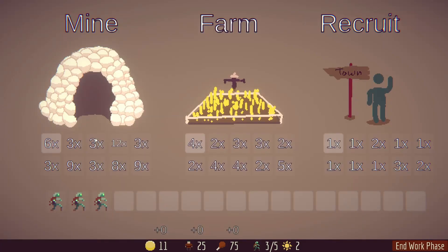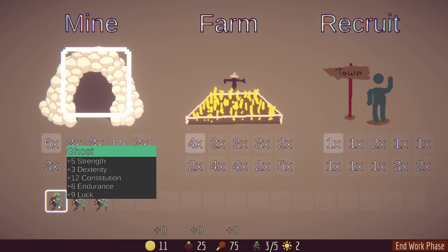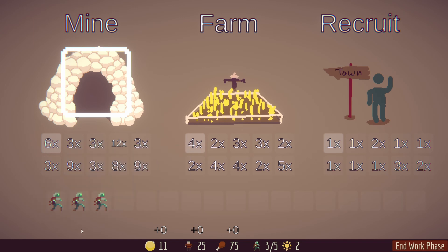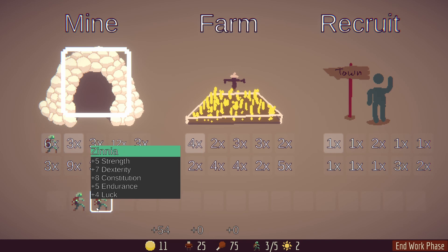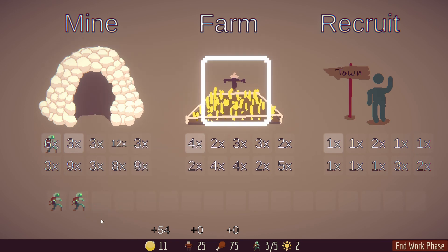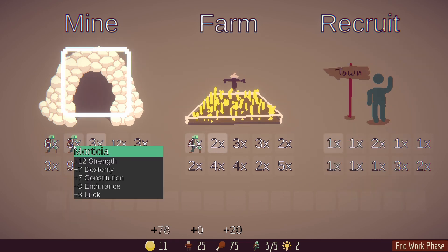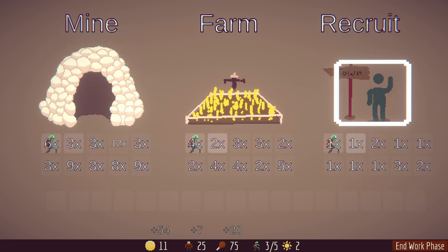Moving on to the work phase, we've got some pretty good mining at the 12x, but we don't have enough workers to get there. So we'll sort by luck and put our best worker up front to get that 9-luck worker on the 6x node. Then we'll put the other guys into farming — we need food to keep our citizens alive, one food per citizen every day. Every citizen you have also adds one extra gold every turn; it's a recurring upkeep mechanic, so it's nice to start working on your economy.